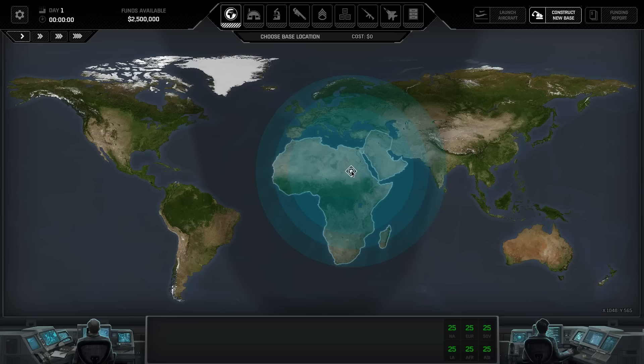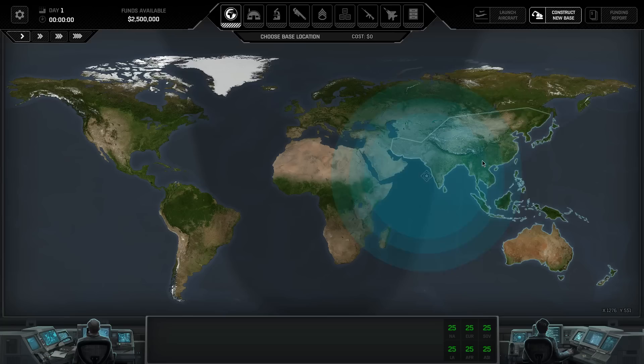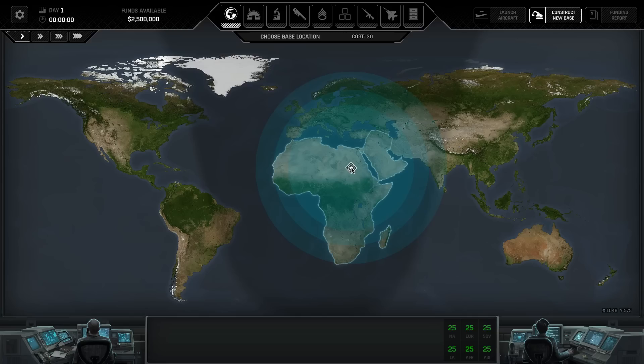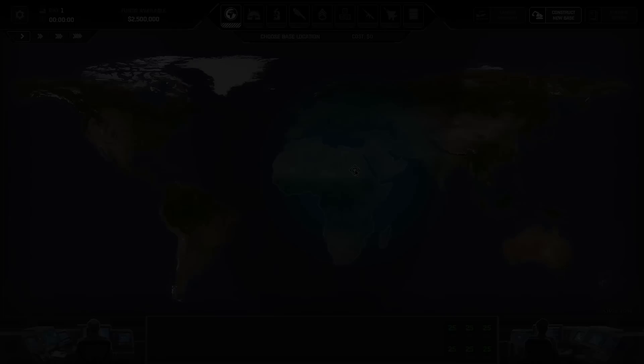I'm currently running a campaign where I've put my starting base in North Africa, where with my third radar upgraded I'll have coverage over pretty much all of Europe, quite a lot of Russia, most of India, the Middle East, and all of Africa. I'm planning on building additional bases to cover the Russian-Chinese area, maybe one for Australasia, one for South America, and one for North America. Your first base needs as much coverage as possible since you'll be relying on it to detect aliens for as long as possible. I highly recommend trying something like North Africa to give yourself as much of a boost as possible.